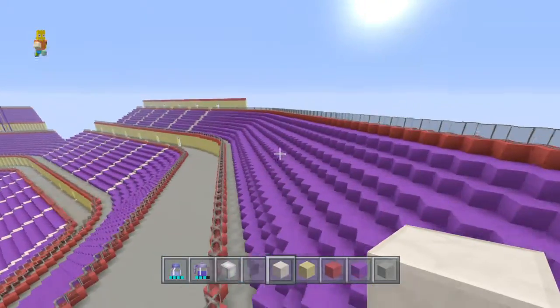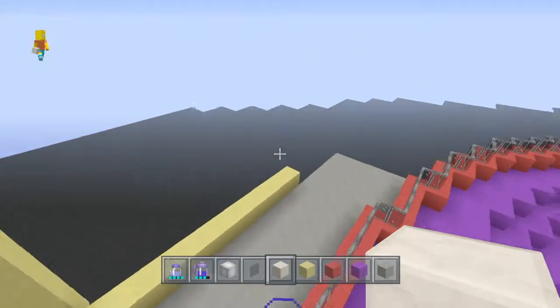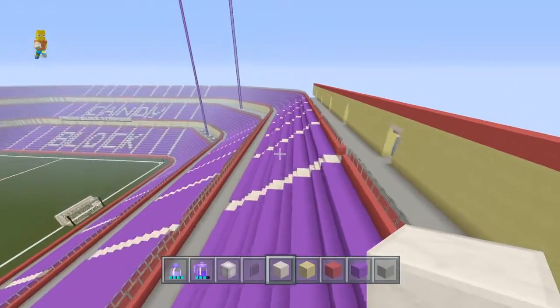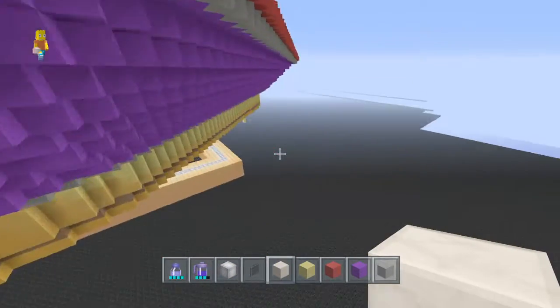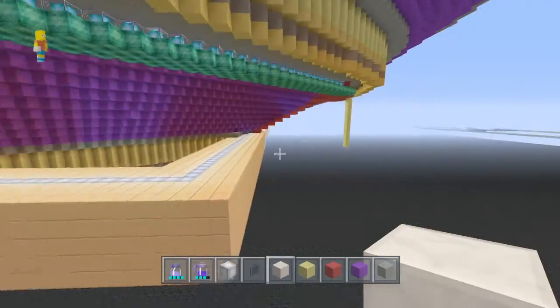All that needs doing now is the yellow bit around and the red all the way around, and then that is done. If I take you underneath the stadium, you can see the levels going in where you walk.